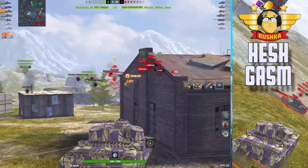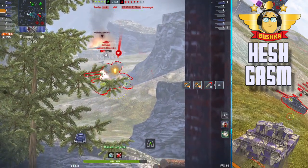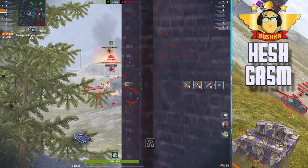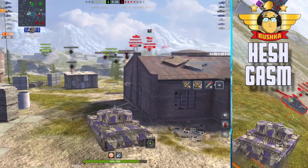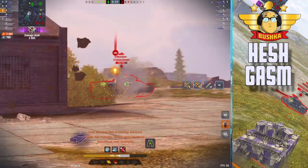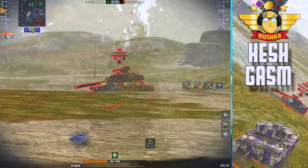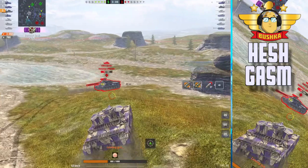You can still hit nearly 500 in the backs and sides of these heavy tanks — 477, 473 — that's a thousand damage in two shots. Gets to a tier 10 heavy tank and he's just like 'what the hell.' And if you want to see remorse, try driving a TVP versus a heschgasm build when it knows you're out of ammo and just how quickly you get absolutely returned to the garage.